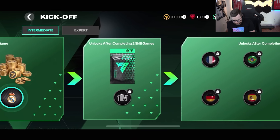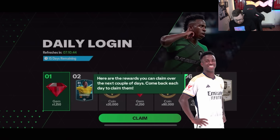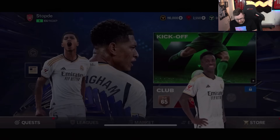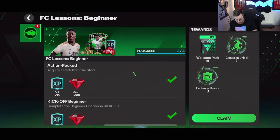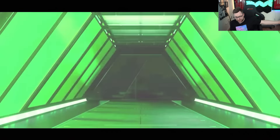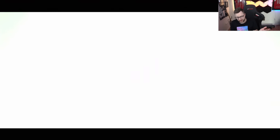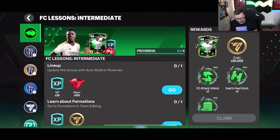Then we finish that one — two skill games unlock 60 overall players, not great. Daily login rewards: 1,200 gems. I forgot how many gems you get when you start the game. So 1,200 gems from that. We finish off the quest and get our welcome pack player — a center back, 83 overall, a Menace card. Campaign unlock, exchange unlock. I don't know if we'll have enough silver players to do any of these exchanges yet.